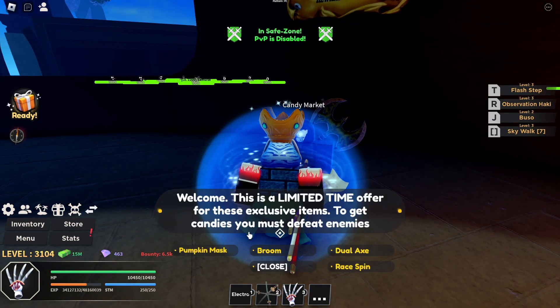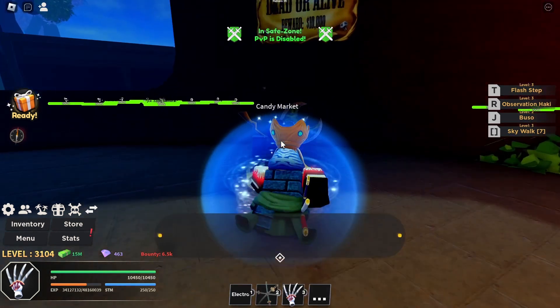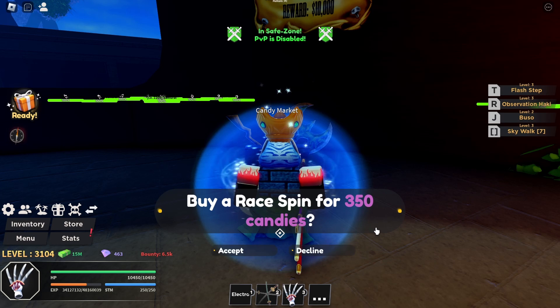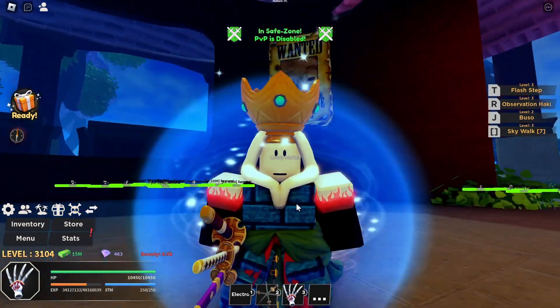The Flying Broom costs 10,000 candies — that's a lot. The Pumpkin Mask costs 1,000 candies — I can actually buy that one with a little more saving. There you go, that is the Halloween event overview. I'm going to try to complete the Halloween event as fast as possible. There's also a race spin for 350 candies, but I don't want to do that one.